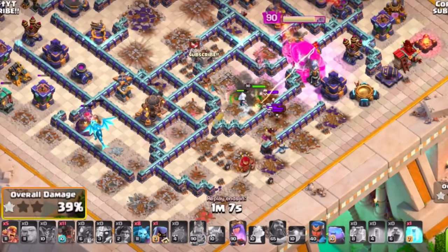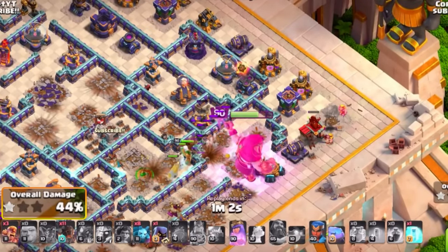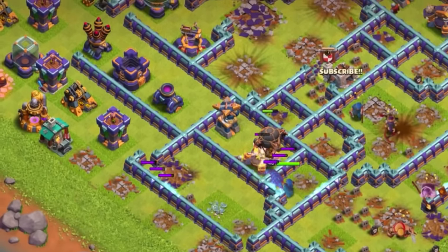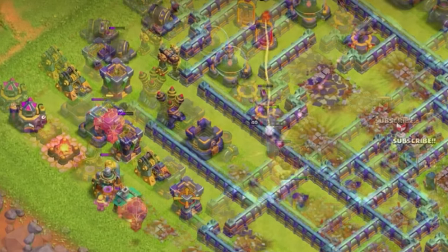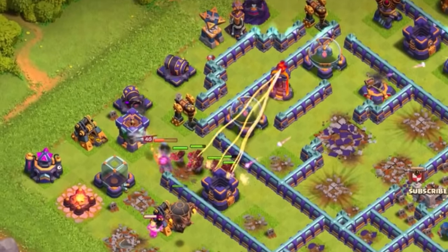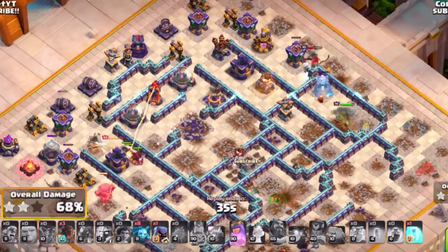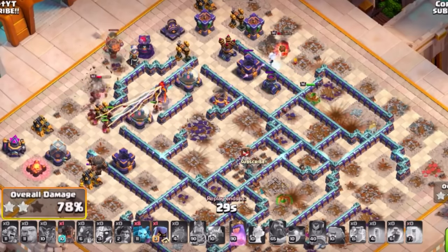Super barbarians help clear out more buildings, whittling the base down as you move around with rocket loons to support. Your Royal Champion on the back end clears out multiple buildings — pairing her with rocket loons helps her get even more value and stay alive. Use haste and hog puppets at Town Hall 15 to ensure the Royal Champion deals with a bunch of different defenses.